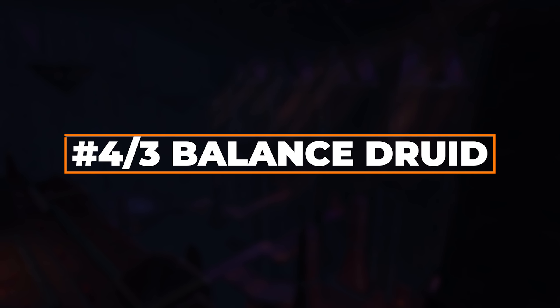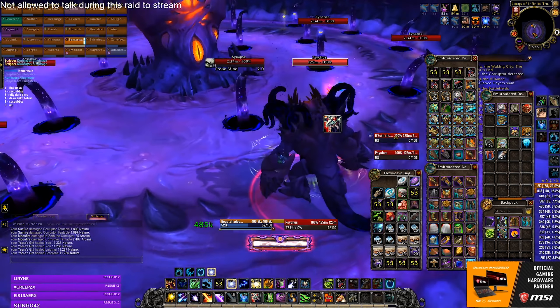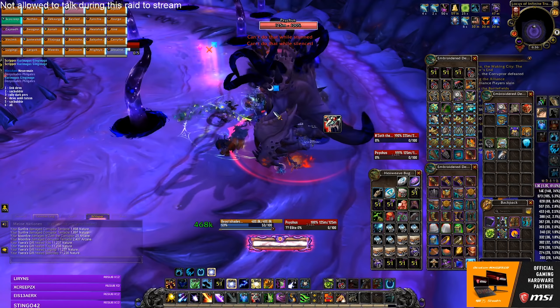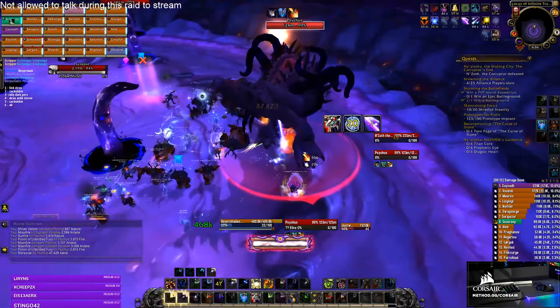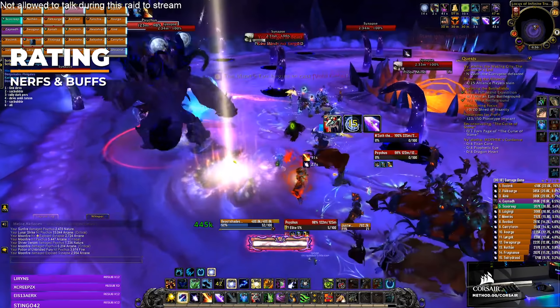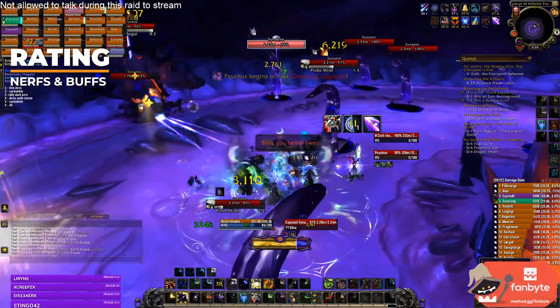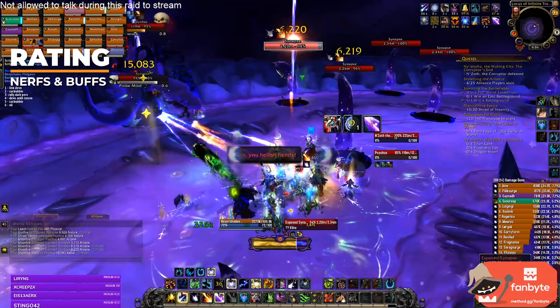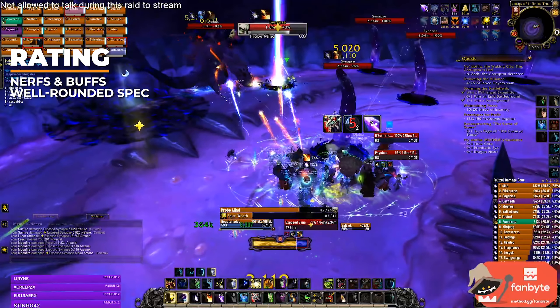In this video, I've decided to share the number 4 and number 3 spot. This will belong to the Balance Druid and the Elemental Shaman. Both have pros and cons, both do things better than the other one, but both will always be good on each fight. Balance Druids received a small nerf and a buff — since Fission got buffed, it will have a good impact on their single target, but they did get a tiny dot nerf, which means they'll be a little bit less strong on cleave. Overall, Balance Druid just does everything really well.